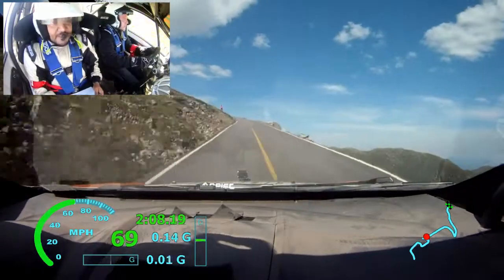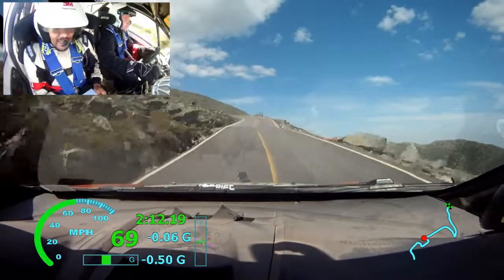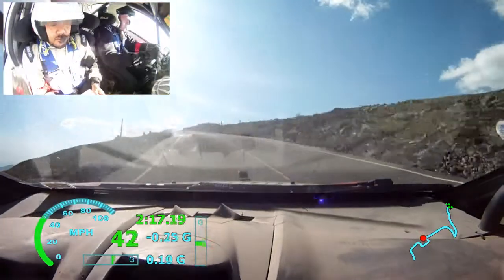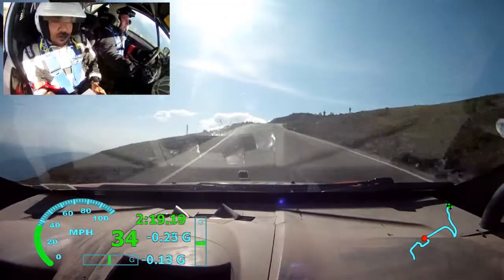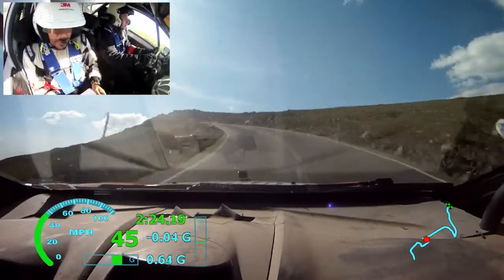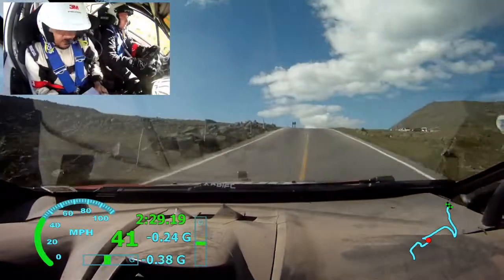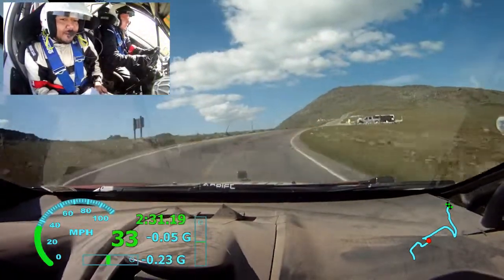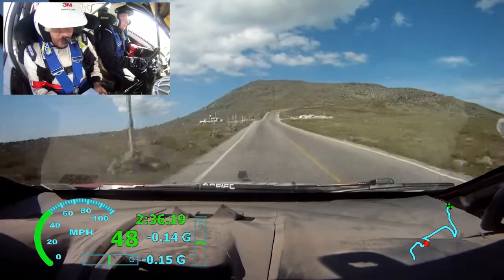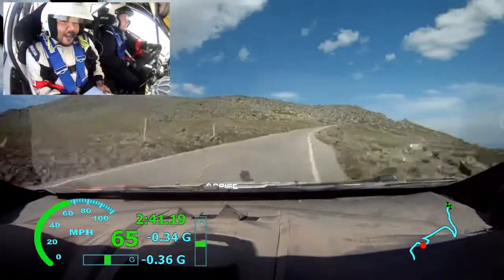70. Left 6 plus, 50. Left 2 minus up, 50. Right 4 plus. Left 5, 30. Right 3 plus up. Crest into right 4 plus. Left 5. Kinks over 120. Right 4 plus long. Crest into right 5 minus.